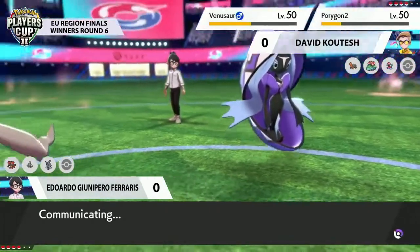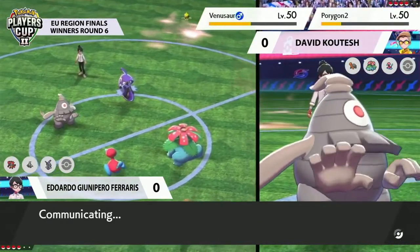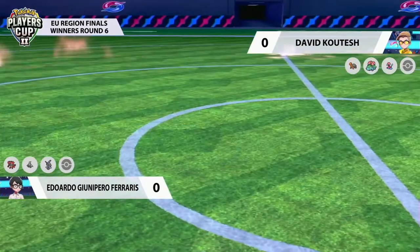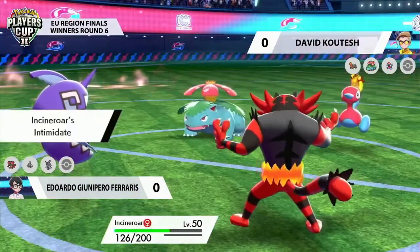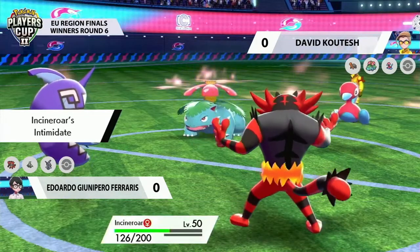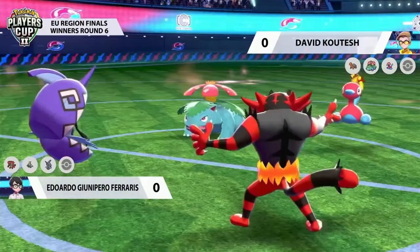There's no Incineroar right now on the field to be able to go for that Fakeout. Incineroar is something that is going to be really good for swinging momentum around. But a lot now relies on keeping this Tapu Fini safe, and that's quite tough to do in the face of the Venusaur. So these switches could get a little bit obvious and maybe a little bit predictable. And if David can capitalize on those, he's going to be in a really good position.